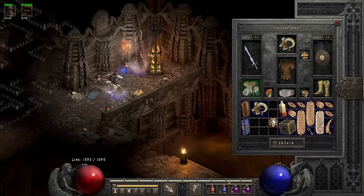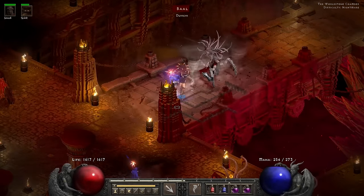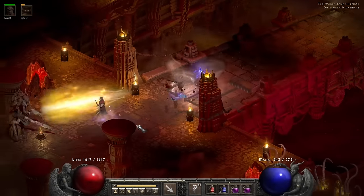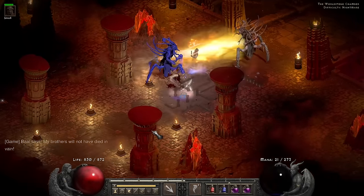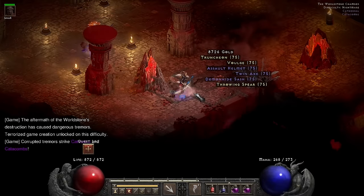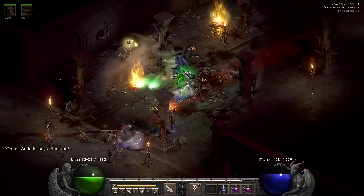At the Worldstone Keep Level 3, I end up finding Magefist gloves — plus one fire skills and 20 FCR — so I'm kind of like, maybe I should have stayed a fire druid. But the plus-three NATO helm is so good, and NATO as you can tell is way better against bosses than fire skills. Once again I just casually walk up to Baal and shoot at him until he dies. The bosses are definitely the easiest part of this run.